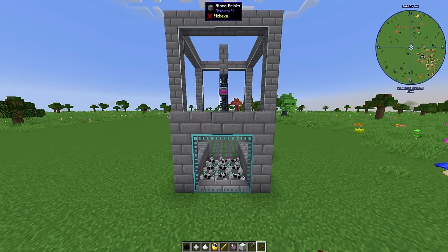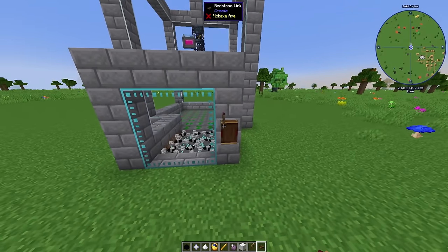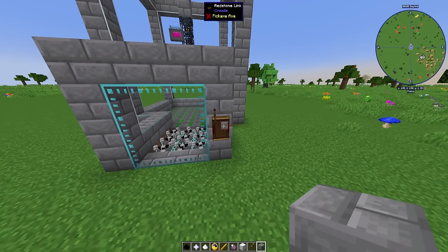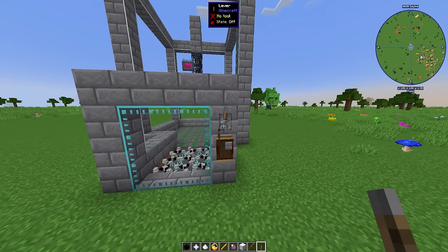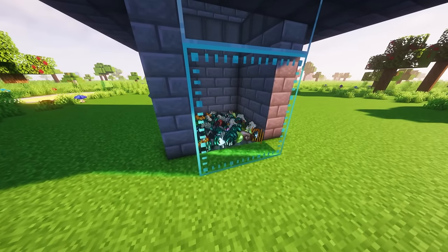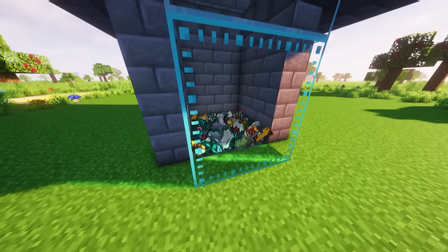Now we can set up how to turn the spawners on and off. Place a redstone link on the outside and make sure you match the frequencies set for all the spawners. All you need to do is give the redstone link some kind of redstone signal — I personally like to use a lever. Don't turn this on just yet, because if the mobs start spawning and dying, all of their mob drops have no way to be collected.